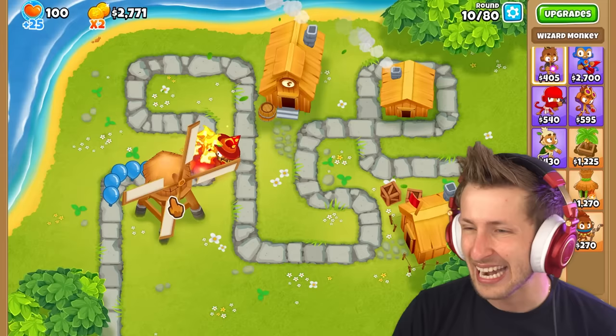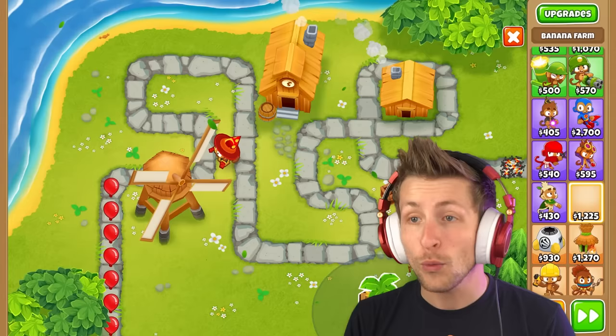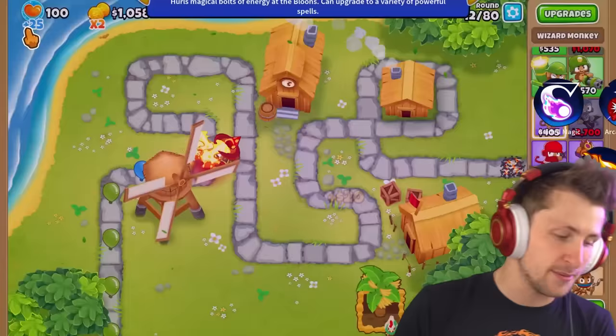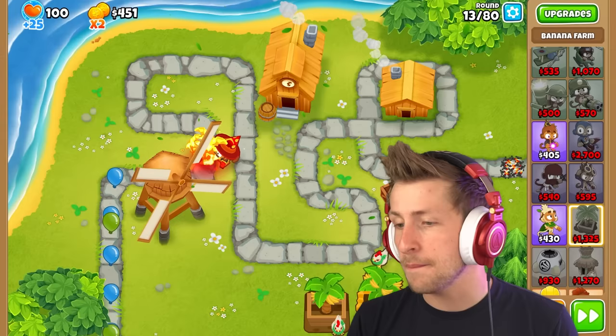Anyways, we're going to be using only the wizard monkey — that's our whole plan, to use only the wizard monkey. We're going to need $1.6 million for this paragon. I think it's actually going to cost more because we're playing on hard, so it's $1.7 million now. Think about that — that's a lot of money. I'm really excited.